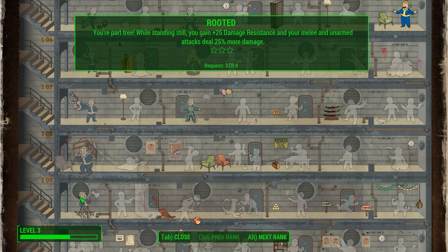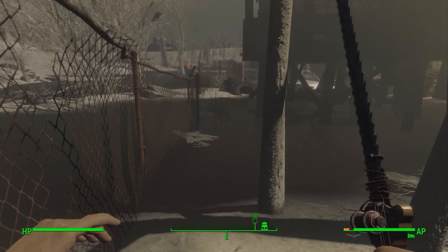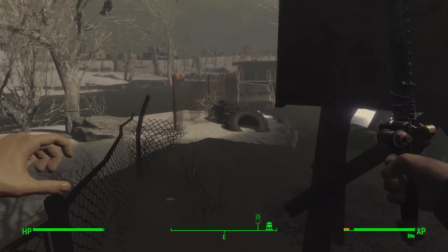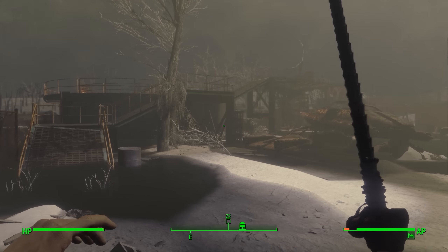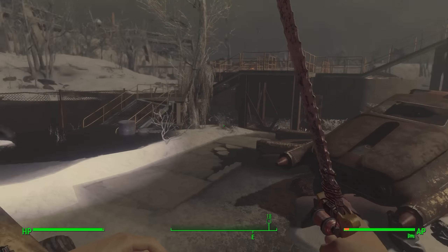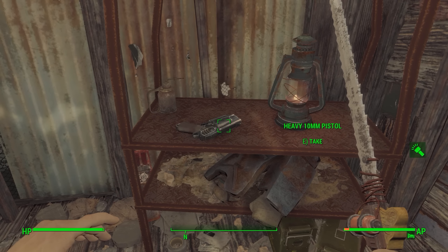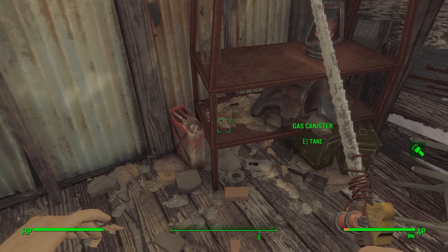We're just on the outside of the Beantown Brewery. I need to go over to the Weston Water Treatment Plant right over here, so I'm going to put a marker over there. Off screen I got all my water sorted out — lots of purified water and some dirty water. We'll find more over at the Water Treatment Plant.